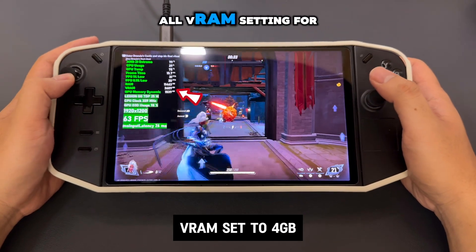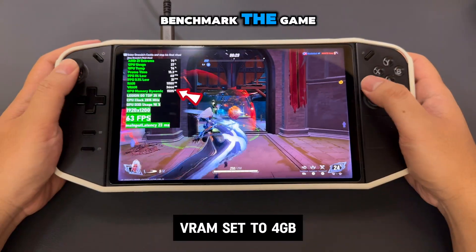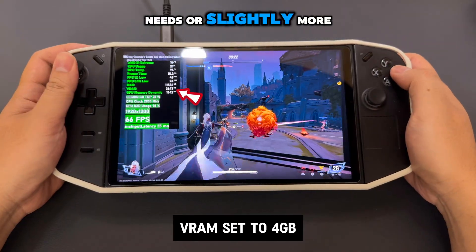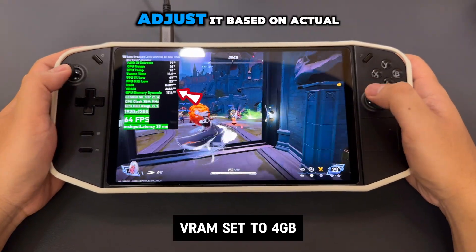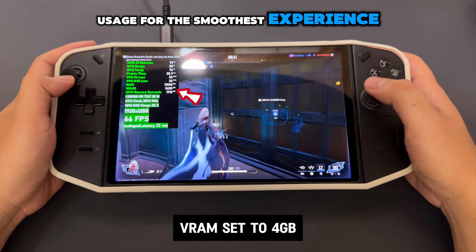There's no one-size-fits-all VRAM setting for every game. The best approach is to benchmark the game to see how much VRAM it uses, then set VRAM to give the game exactly what it needs, or slightly more. If your game is stuttering badly, it could be due to insufficient VRAM — adjust it based on actual usage for the smoothest experience.